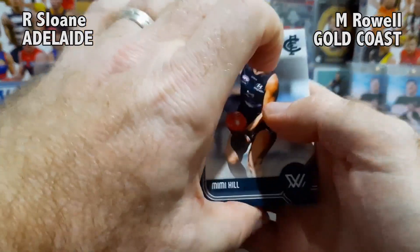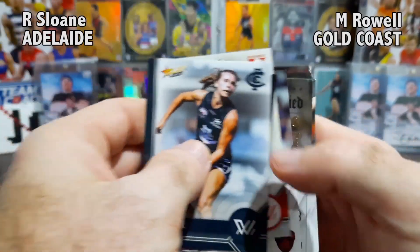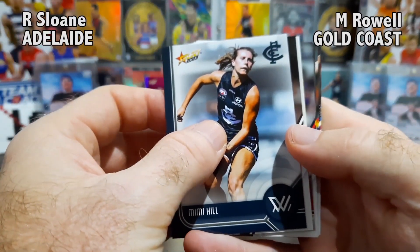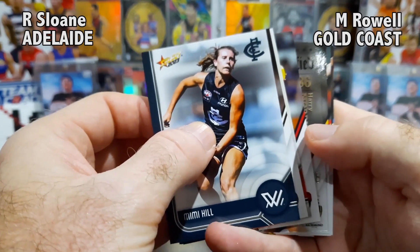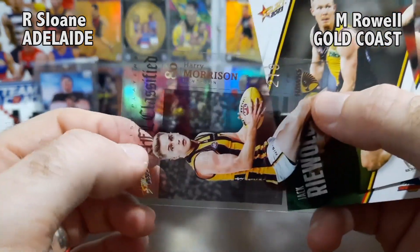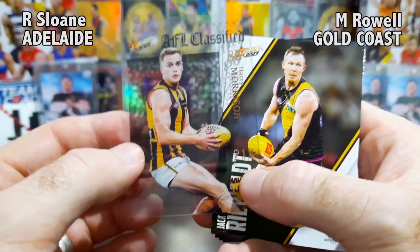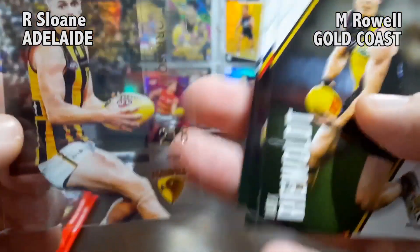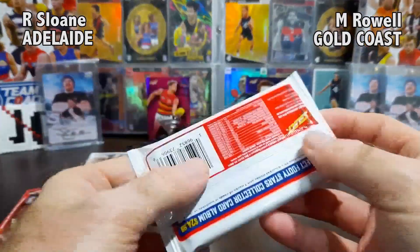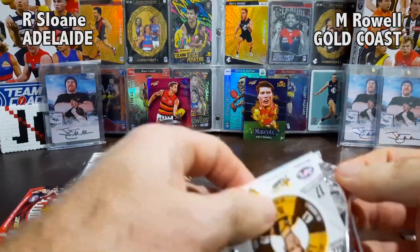Friday Night Footy Card Battles — packs are going everywhere, absolutely pumped! Rory Sloan in the left corner, what have you got for round one? Straight off the bat, we've got a box hit — can you believe it! One in every 36 packs, this is an AFL Classified card. From the Hawthorn Hawks, we've got Harry Morrison right there. Very nice, loving these acetate cards — AFL Classified, one in every 36 packs, number 218 of 365. What a card to kick off round one!